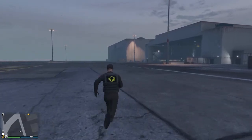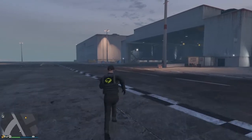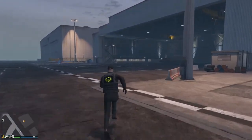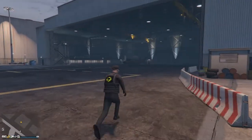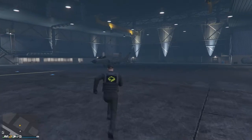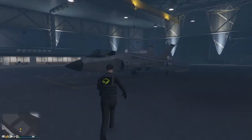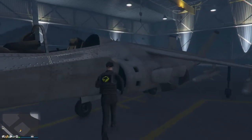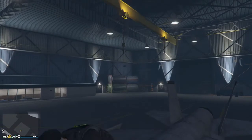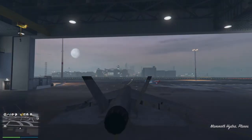I'll also be doing a review on the Hydra, so stay tuned for that — not in this video, but on my channel soon. I'm sorry for the lack of videos, I just haven't really come up with any ideas. But I just got the Hydra so I figured I'd test it, see what stuff I could do with it, and I found this glitch — it's obviously not specific to the Hydra, it works for all Pegasus aircraft, but this is the first plane I figured it out with.